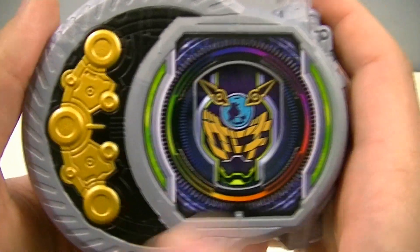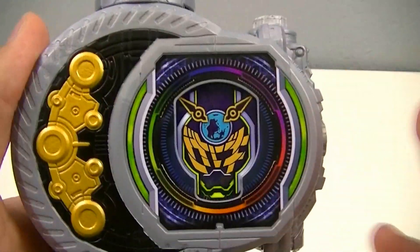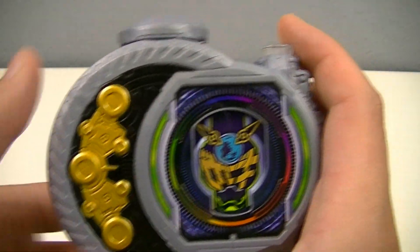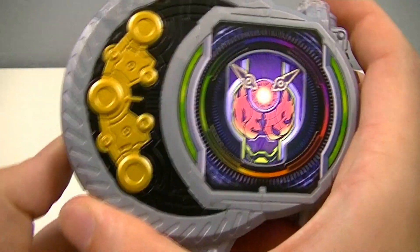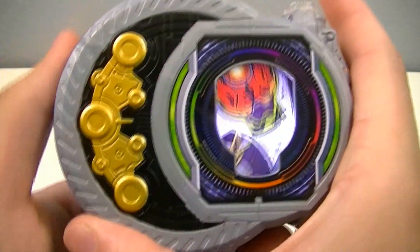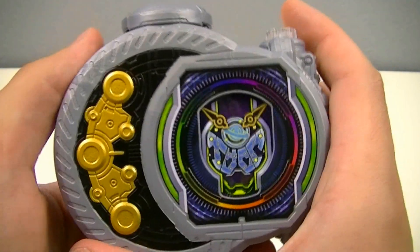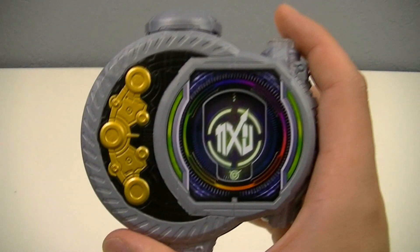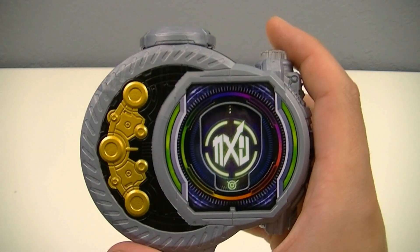The first mode is Ginga mode for his standard Woz Ginga form, and then he also has a couple of sub-forms, or rather mode changes, which are Taiyo, meaning sun, and Wakusei, meaning planet. Now to start, we'll take a look at the Sanzamix on its own in the default mode.